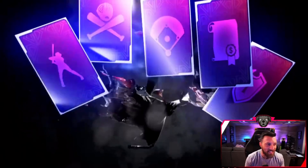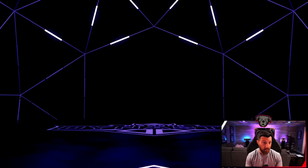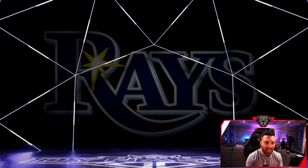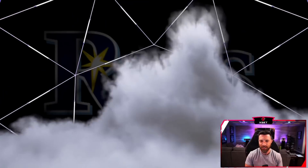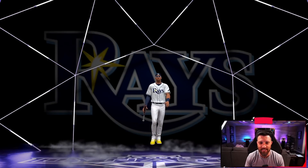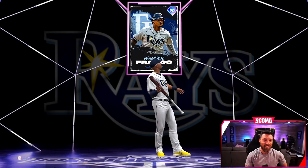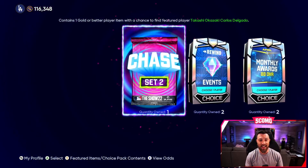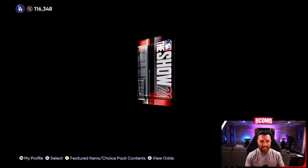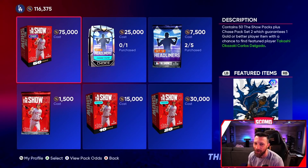Gold — okay. Chase pack number one: please please please — diamond and blue again. This is gonna be Face of the Franchise Wander. Face of the Franchise Wander popping out — not really what we want to see. And a gold card, of course.